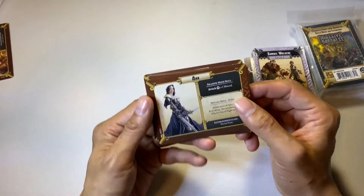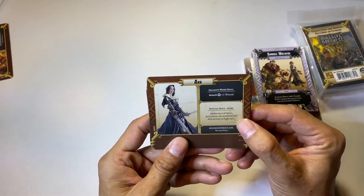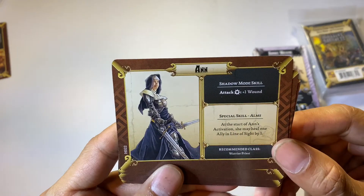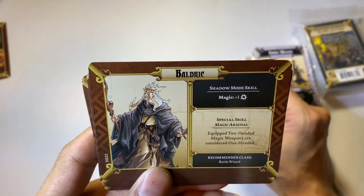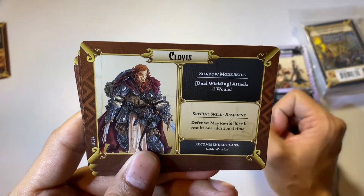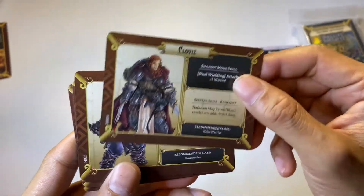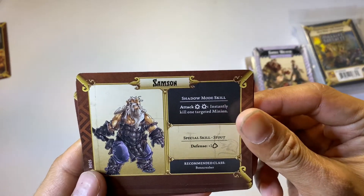Okay, so we got Ann — this is from the base game of Black Plague. Balladric, also from the base game of Black Plague. Clovis, also from the base game. And Samson, also from the base game.